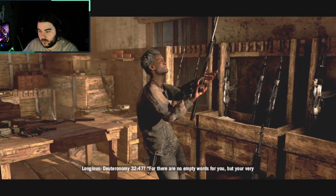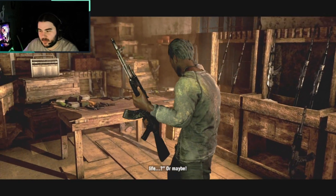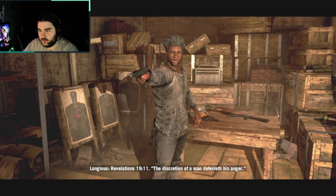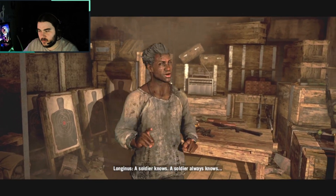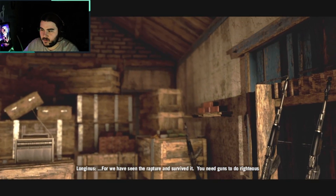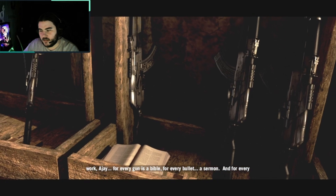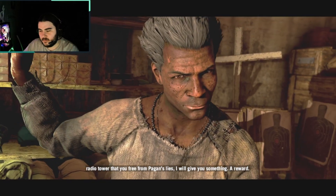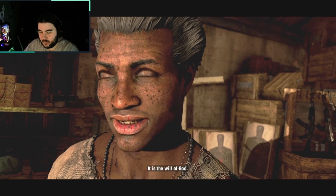When Christ returns to break the Seven Seals and bring about the rapture, he returns as a lion. A lion needs teeth. What gun would Jesus choose? Deuteronomy 32:47 - 'For there are no empty words for you, but your very life!' I don't like how you keep pointing guns at me - it's a little stressful. Revelation 19:11. The discretion of a man deferreth his anger. A soldier always knows.